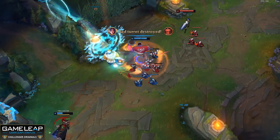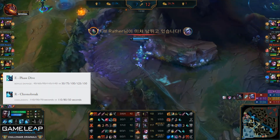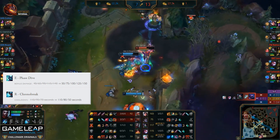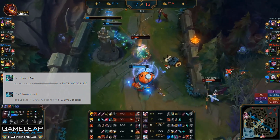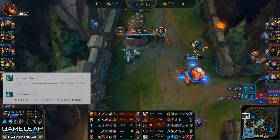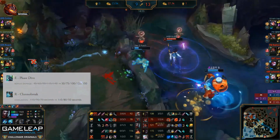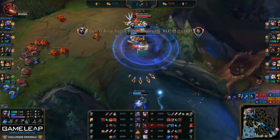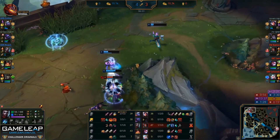Ekko is receiving some buffs this patch, but honestly they won't do all that much. If the 10 damage was on his Q they would be significantly better, but since it's on his E, these changes don't really do much for Ekko. The CDR on his ultimate is wonderful, but keep in mind you're only going to receive that full 20 seconds off the cooldown at level 16 and beyond. All in all, these changes aren't too impactful. I think he'll still remain solidly in A tier as a good AP assassin pick, but some of the meta picks in the mid lane right now just smash him, which prevents him from being S tier.